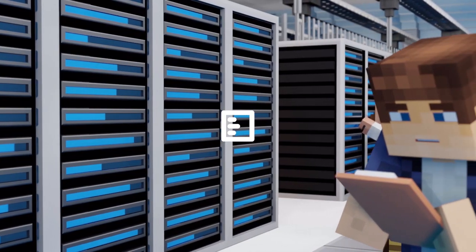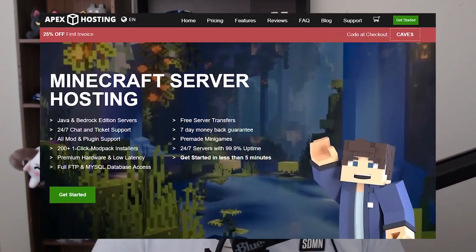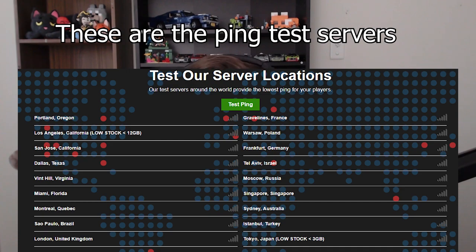Are you looking to start a new SMP server for update 1.19? By using the link down in the description below, you'll be taken to Apex Hosting, a very good server hosting website that provides Minecraft-based servers but also servers from many other games. These servers are pretty cheap in comparison to many other Minecraft hosting services, and the support is very good. The options for where you can place your server are very wide. By using that link, you'll be supporting this channel and getting yourself a fine server at no extra cost.